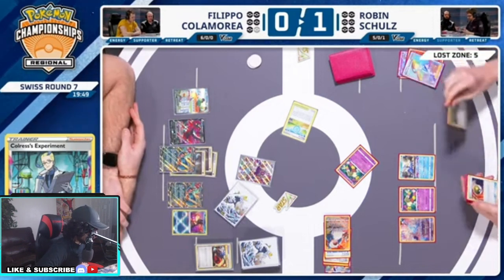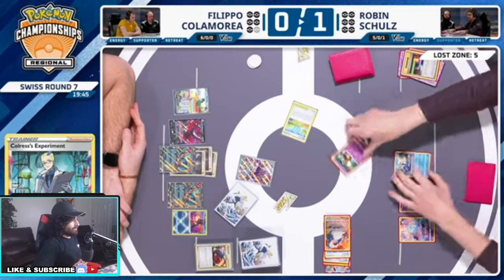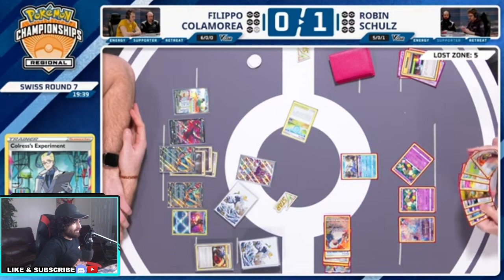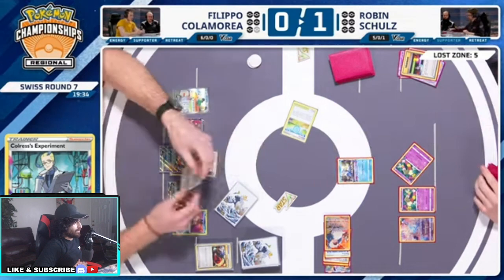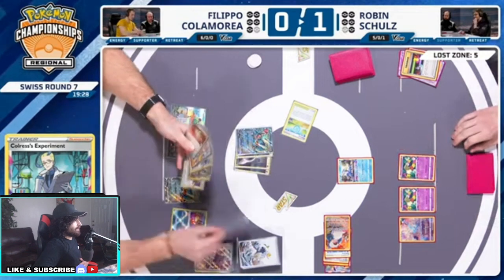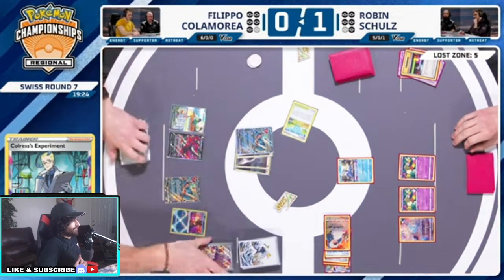Wait, one, two, three — how much? Five. How is it five? He just Chorus'd — is that the first Chorus he ever did? Whatever — we can't Mirage Gate this turn but we can do it next turn. At least we're catching up. We're still fine because we don't play any two-prizers on board for Robin. Robin needs to find a way to steal that Greninja, but Iron Hands is just too expensive to worry about.